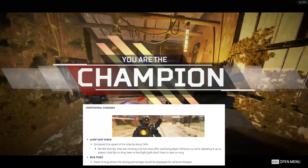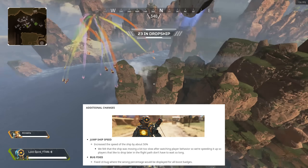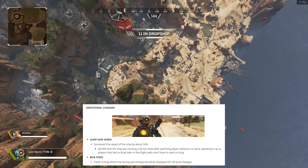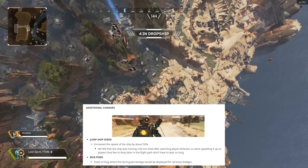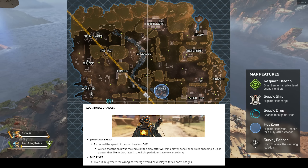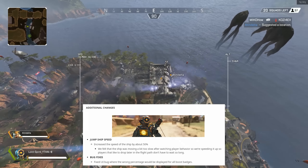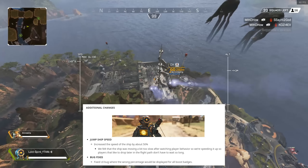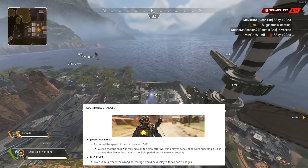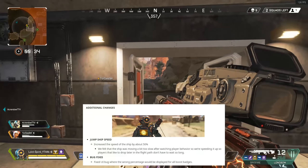Last but not least, the jump ship speed has been increased by 50%, and this definitely needed that. I've had so many matches where I'd stay on the ship to see where people jump, and 9 times out of 10 everyone's gone before the ship has even gone over the halfway mark — sometimes even the quarter-way mark. This is going to help people get to long-distance locations quicker. People used to use a dipping technique to get there faster than the ship could, but now because of the ship's speed you can just plummet straight to your location without relying on that as much.